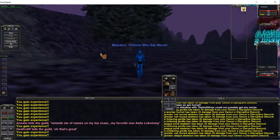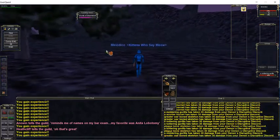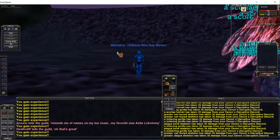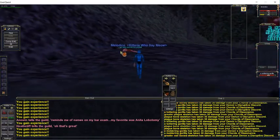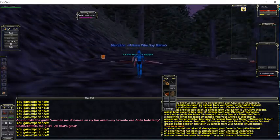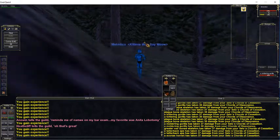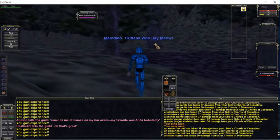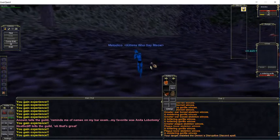One thing to be cautious of is if a different person in the zone happens to train a Sarnak caster to the zone line. It sucks, especially if you're this deep into the pull, but if you can't get away from its aggro range and you know it's going to aggro you, be ready to zone it all. Gotta be able to walk away from the experience.